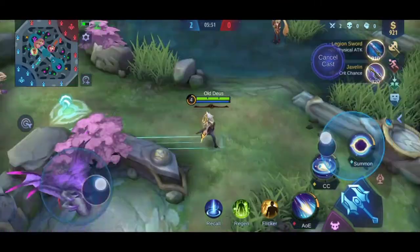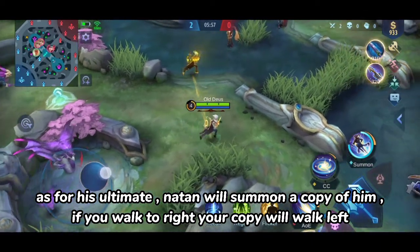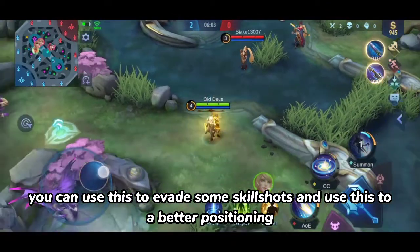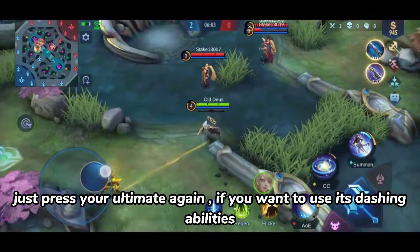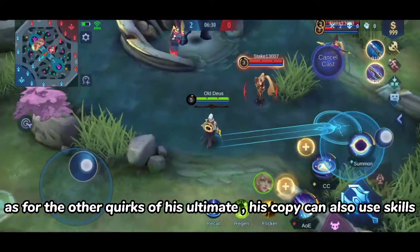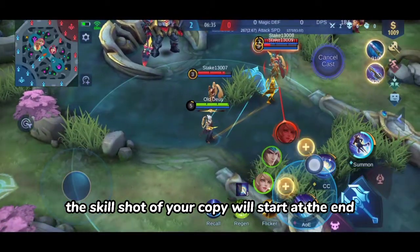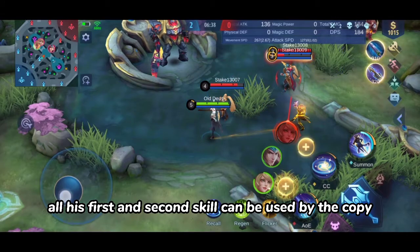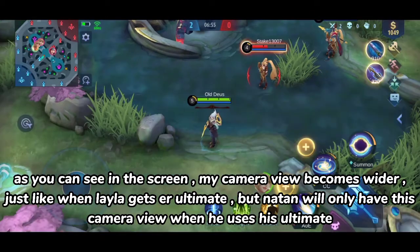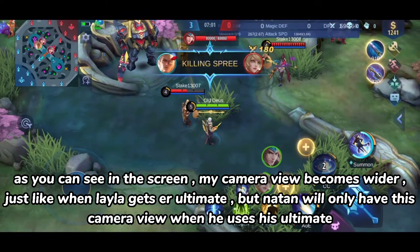As for his ultimate, Natan will summon a copy of himself. If you walk to the right, your copy will walk left. You can use this to evade skill shots and use the copy for better positioning. Press your ultimate again if you want to use its dashing ability. His copy can also use skills — the skill shots of your copy will start at the copy's position. Both his first and second skill can be used by the copy. As you can see on screen, the camera view becomes wider, just like when Layla uses her ultimate, but Natan will only have this wider camera view when he uses his ultimate.